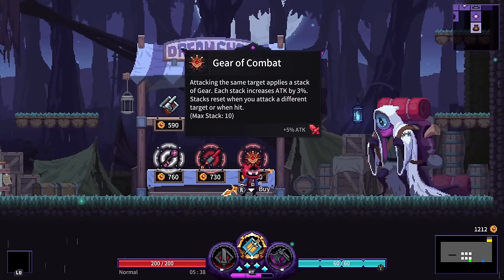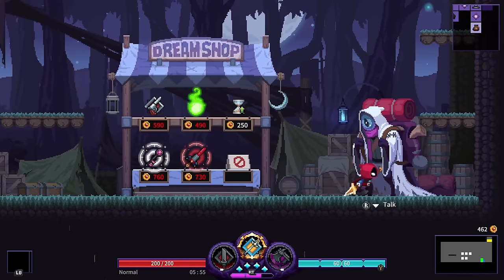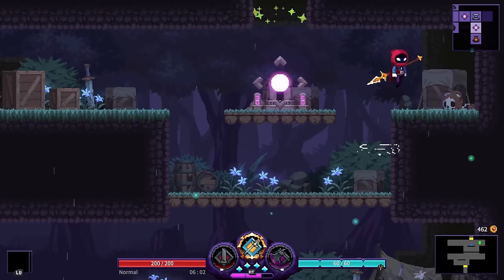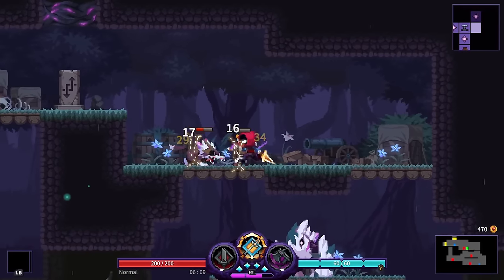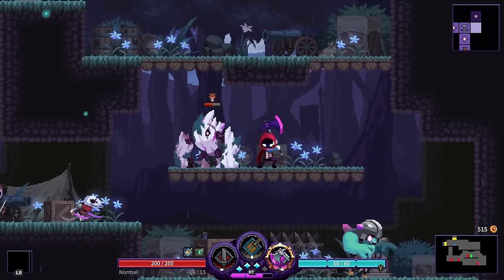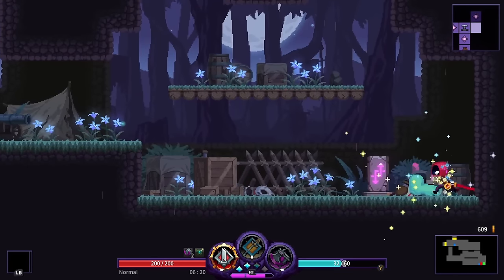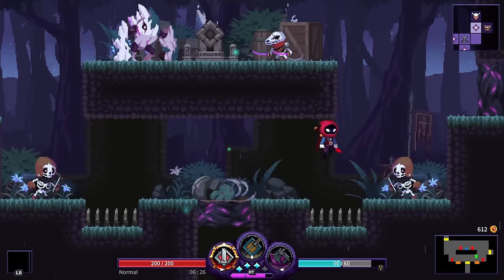We've got 1212 gold. There's an item that increases attack by 5% for each 'pawn' — I have no idea what a pawn is. Another item: attacking the same target applies a stack of Gear, each stack increases attack by 3%, and stacks reset when you attack a different target or get hit. I like that one since you can still swap weapons. There's also some meta progression in the game I'll show at the end.